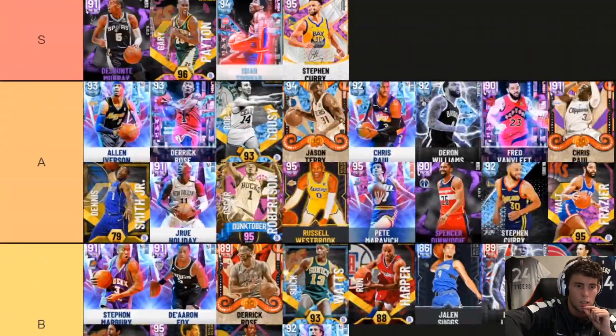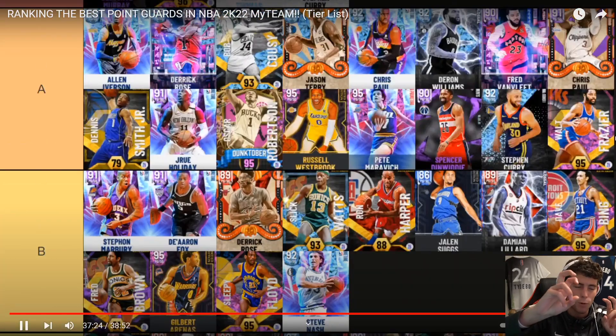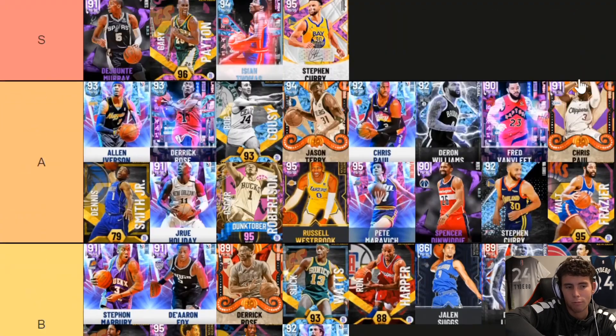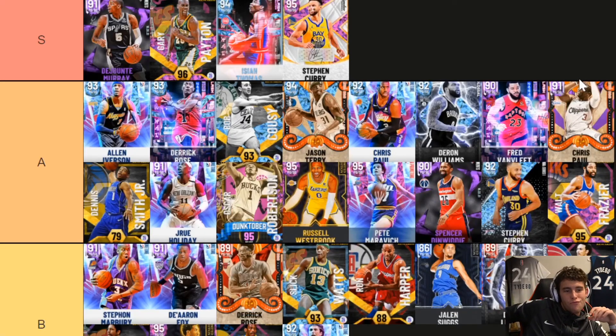Steve Nash going B — Walt Frazier going A. Steve Nash is fine, was good for his time. Walt Frazier — really solid shooter, really solid defender, dunks the ball relatively well, just a really good player. I really think Walt is better than De'Jante. The last S tier player — there's no question. For the last spot in S, DBG knows it's Pistol Pete Maravich.